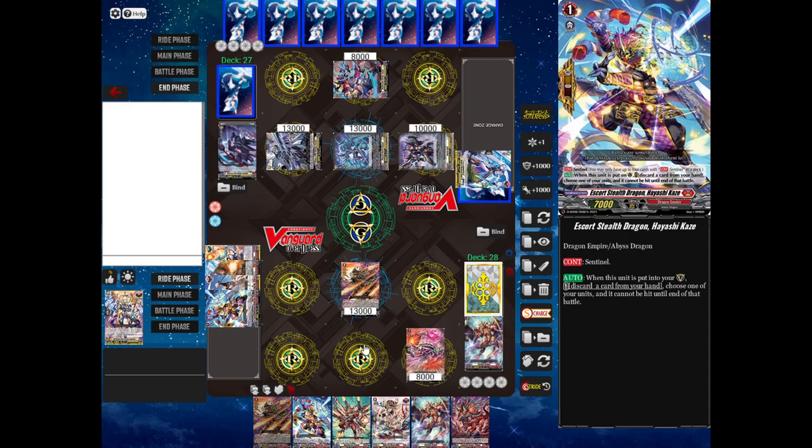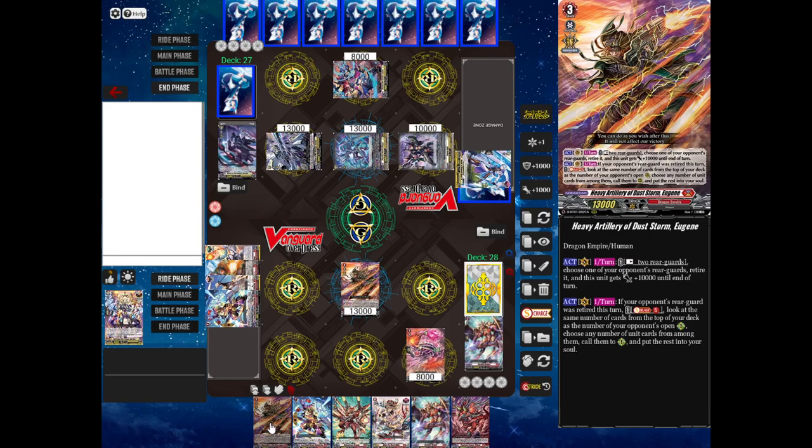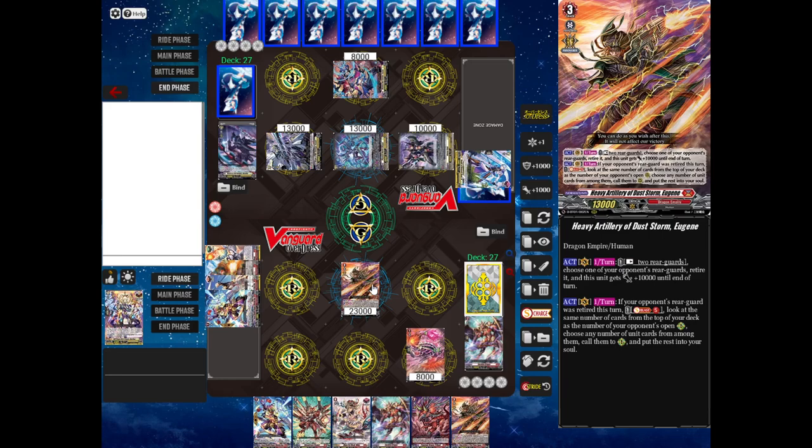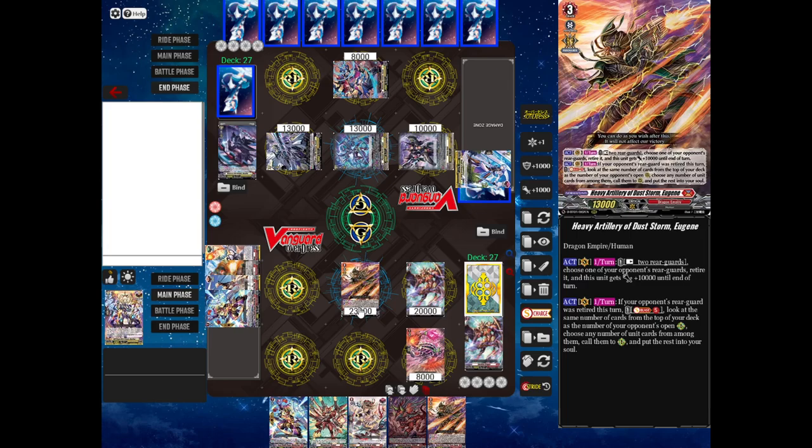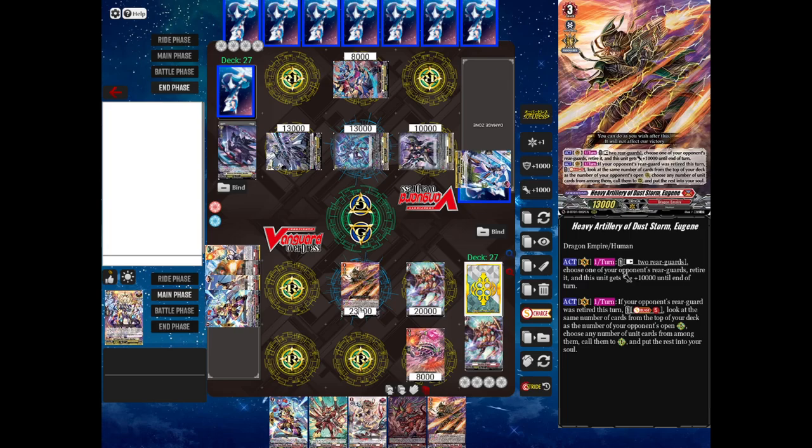Now I will stand and draw and do a cool thing called Persona Ride. Once you're done riding from your ride deck, if you have a card with the same name as your Vanguard in your hand — I have another Eugene here — you can ride it at the beginning of your turn after drawing. Then you get to draw another card, and for the whole turn all of your front row units will get 10,000 power. Very cool.